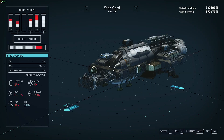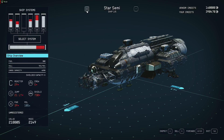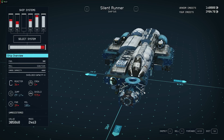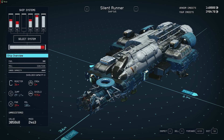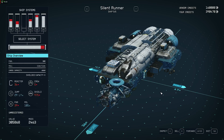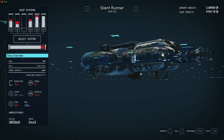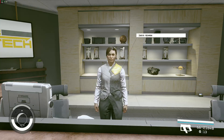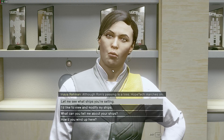I based it on the Silent Runner, with 6,060 cargo units and decent defense — these are parrots, I believe — but it wasn't all that great for self-defense. So I took that as my framework and built this.